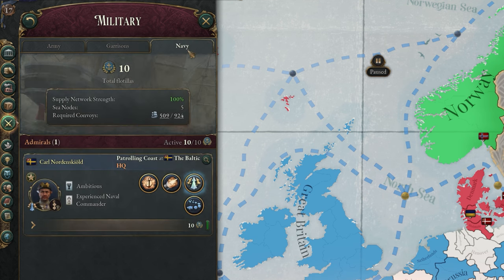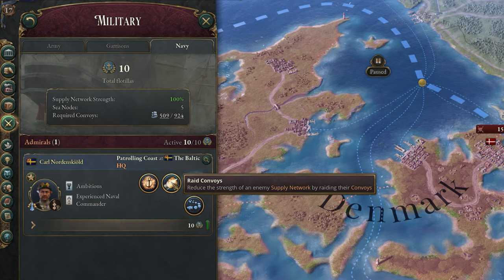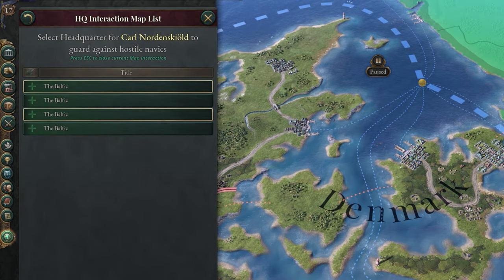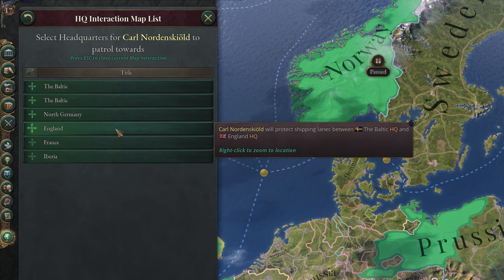Finally, we have the navy tab, which is pretty similar to the army tab but on water. Under this, you'll have a list of admirals, which are commanders of the sea-based units known as flotillas. They can take part in a naval invasion, attempting to open up a new front on an enemy coastline in cooperation with a general. They can raid convoys, weakening an enemy supply network by attacking their convoys on a node. They can patrol the coastline, destroying enemy vessels they find. And they can escort convoys, protecting your trade convoys on a certain shipping node.